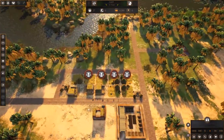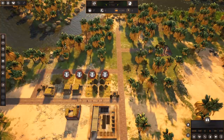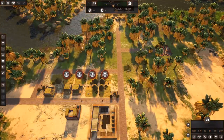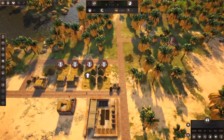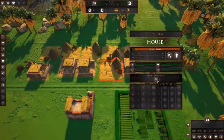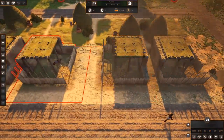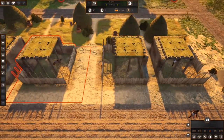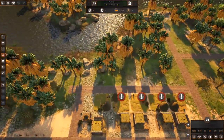We haven't even gone through a season yet, so I think we're in pretty good shape. These guys appear to be upgrading the houses and turning them into little worker shanties with a brick wall in the background. The next thing they need is food, so let's look into food supply.